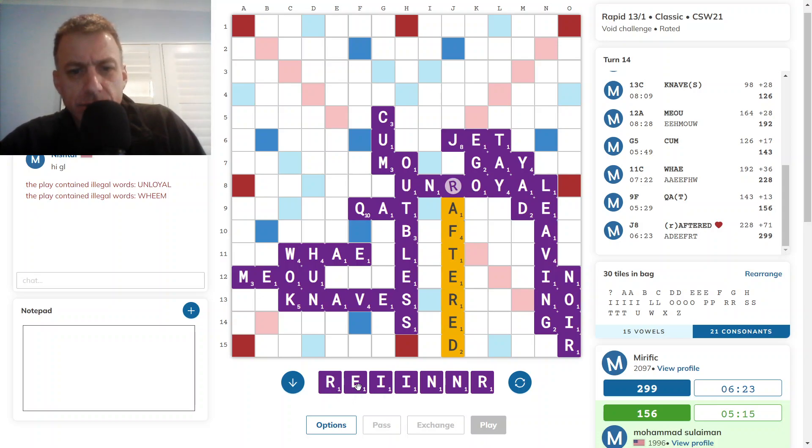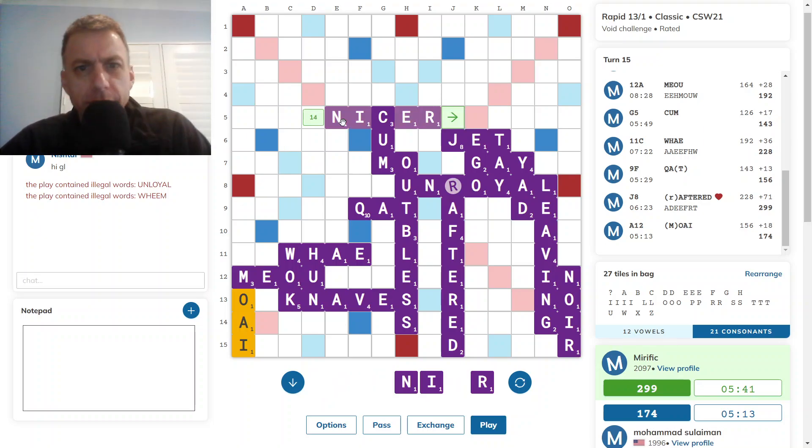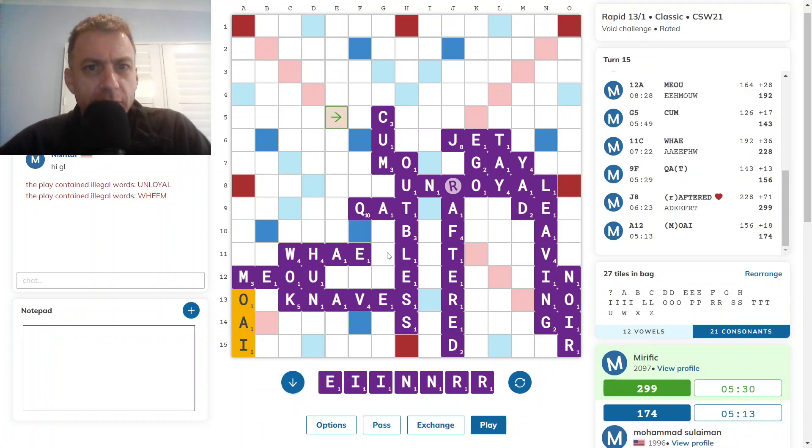Now we've got some duplicates here. Rainier. Moai. Opponent seems to have vowel problems. What about getting rid of these duplicates — definitely get rid of an N, an I, and an R. So Rin somewhere would be ideal. So even Nicer would work — that gets rid of all the duplicates. Does create a super hot Z spot — four words ending Z-E, of which there are a lot — so I don't think I'll be doing that.